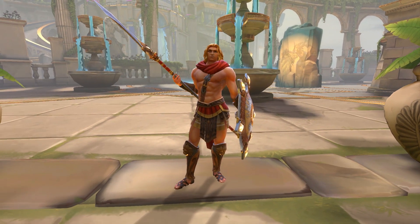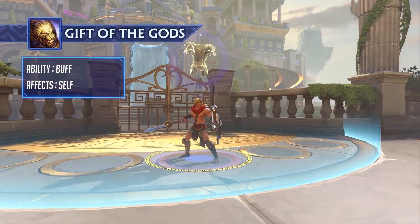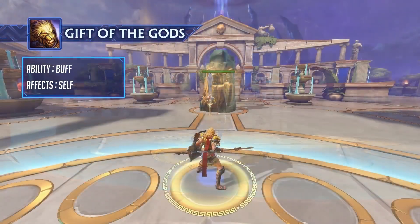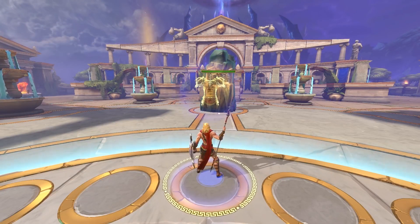Achilles, Hero of the Trojan War, is our newest Greek god. Achilles' passive, Gift of the Gods, lets him adapt to the tide of battle. While in the fountain, Achilles can choose to wear his armor, granting him bonus health and protections, or forgo his armor to gain additional movement speed and physical power.